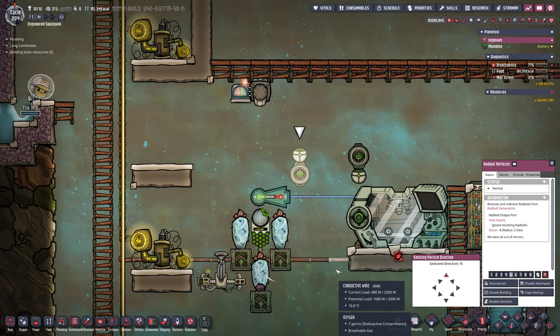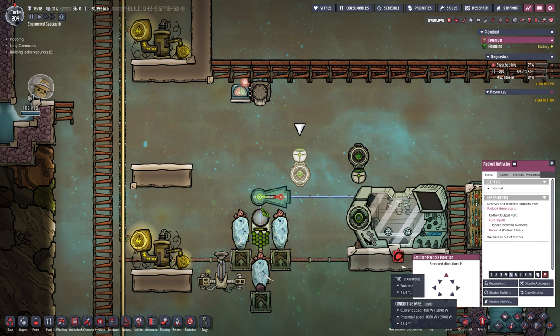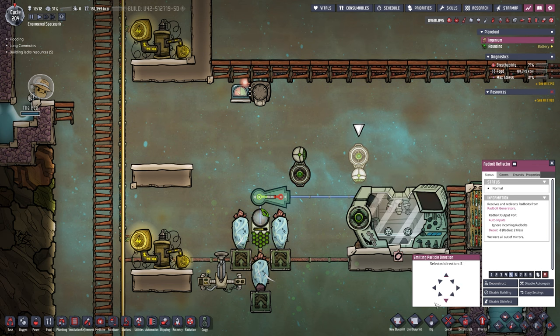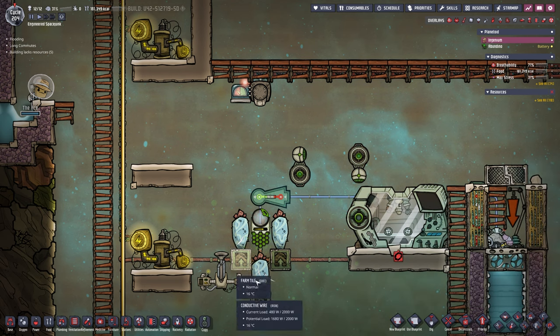Now it's built. We can pause and set it up properly. This one fires straight towards the right, following along to end up in the receiver of the ratball reflector, and this one aims straight down, ending up right there. That's exactly what it should look like, and that should fix up this area for good.